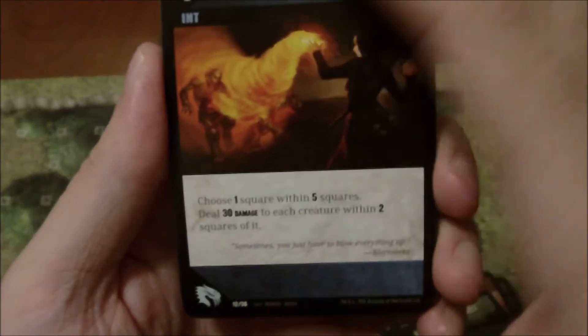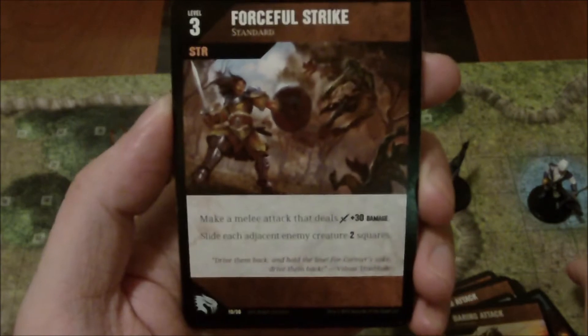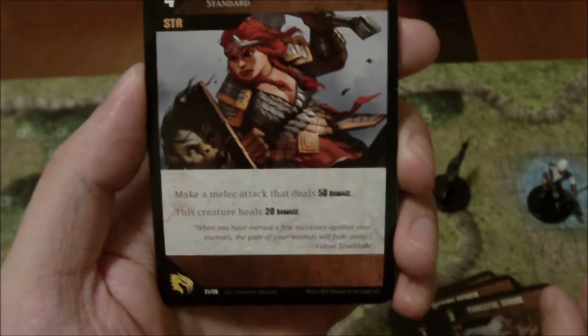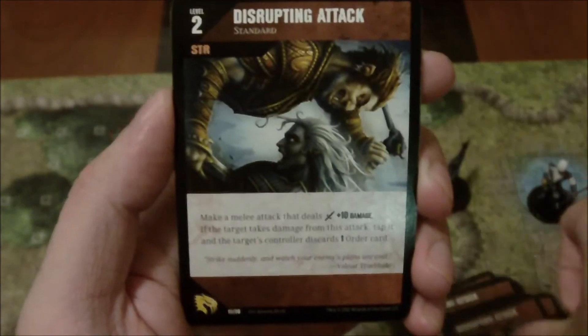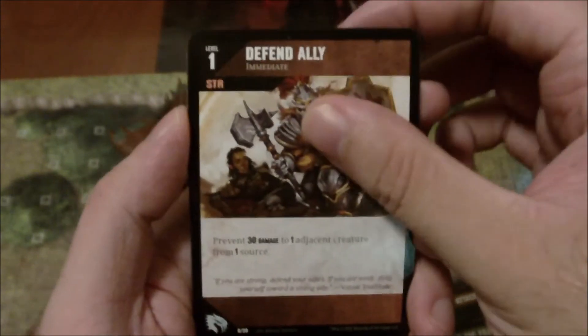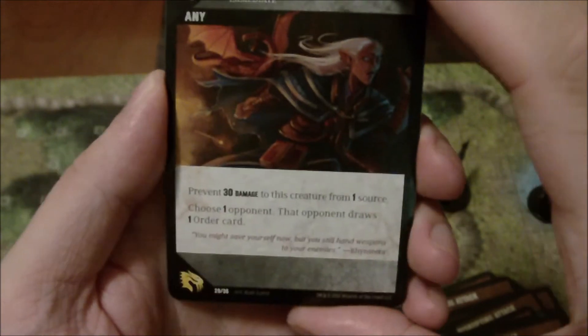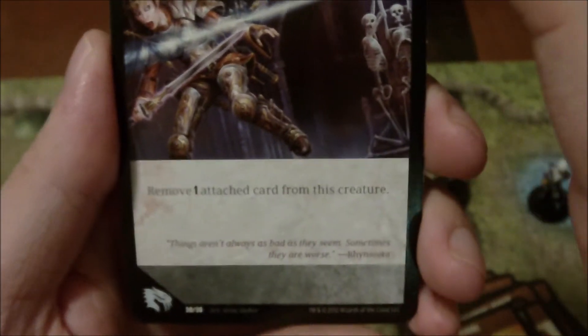More order cards: Shield — prevent 30 damage from one source, though your opponent draws an order card; Fireball; Daring Attack — deal 30 damage, and if the target takes damage, untap this creature; Forceful Strike; Invigorating Smash — deals 50 damage and heals 20; Disrupting Attack — deals extra 10 damage on top of normal melee and causes your opponent to discard an order card; Defend Ally; Recoil — prevent 30 damage but the opponent draws an order card; and Killing Strike at level five, dealing 100 damage; Saving Throw — remove one attached card from this creature; and Shove Aside.